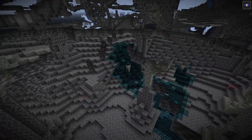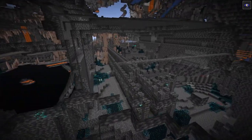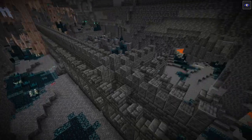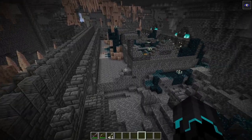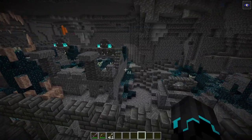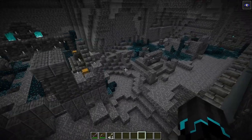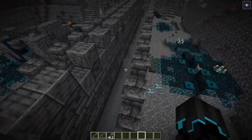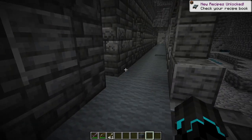Finally, after having checked out these sculk spots and the warden itself, I think it's time that we lay eyes on the ancient city, which I'm honestly very, very excited about. We have a bunch of different rooms here that we're going to be checking out, and we also have some loot in them as well. This looks like some sort of hallway made out of wool blocks, which is very interesting.